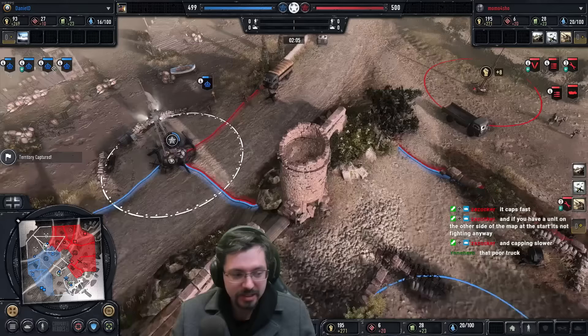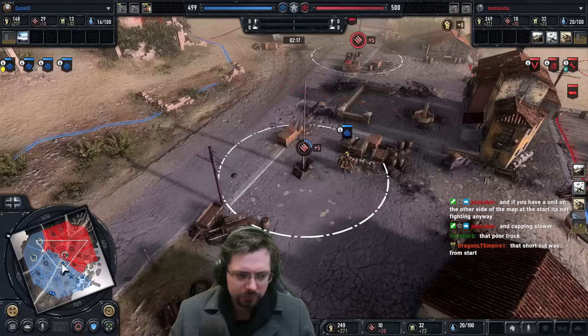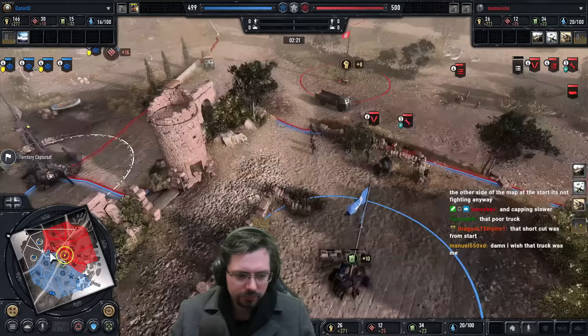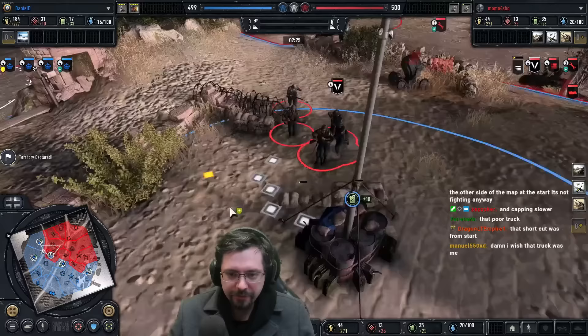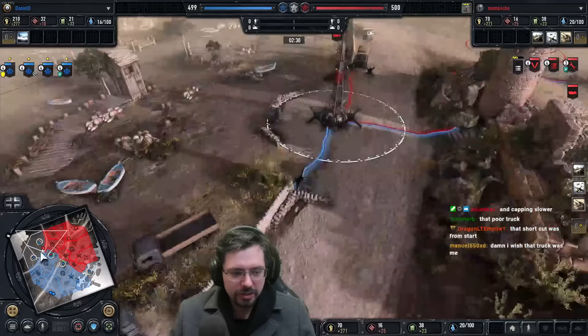That little shortcut — it used to be you'd have to go all the way around there, but now infantry can go through there. I don't think vehicles can fit through there; it looks too small for vehicles. Location secure, moving on. Now we've got some grenadiers out. That night fighter skin looks quite nice.